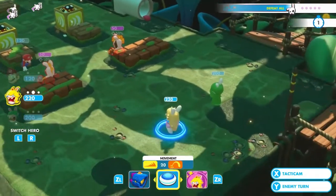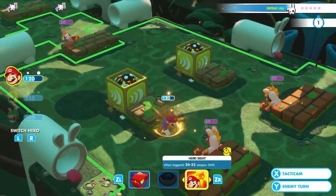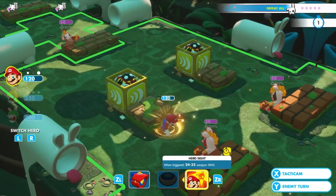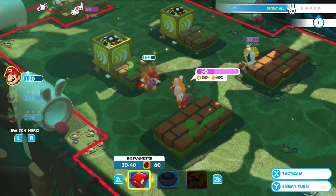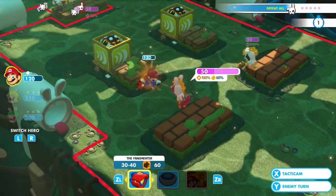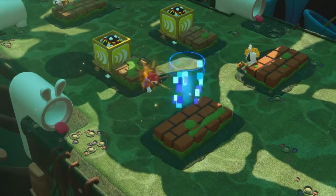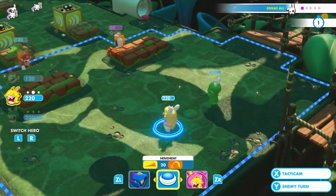There are a total of 4 worlds. World 1, known as Ancient Gardens, is what I would call the introduction. It has a classic Mario feel to it with a lot of green valleys and bricks that can be used as cover from gunfire. Pipes can allow for long distance travel across the battlefield.